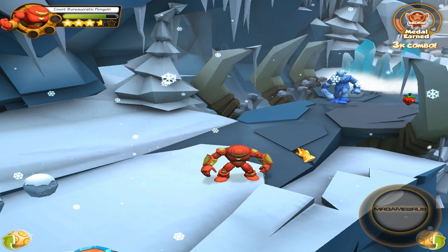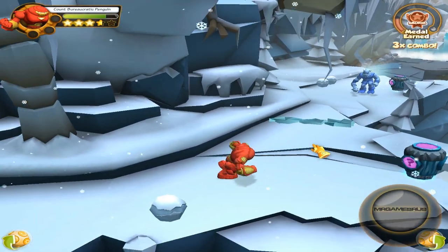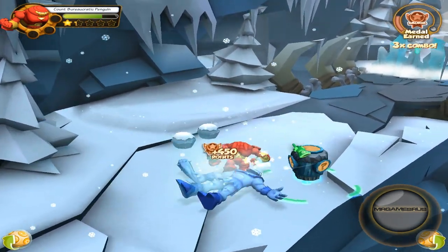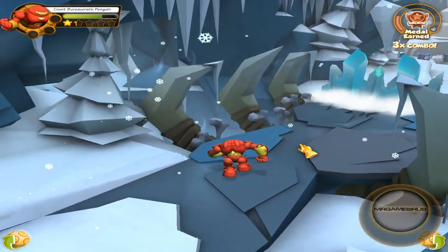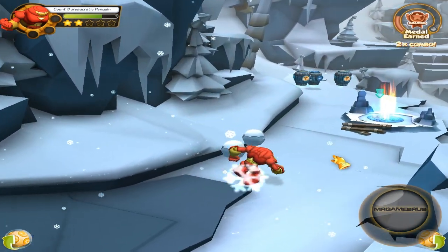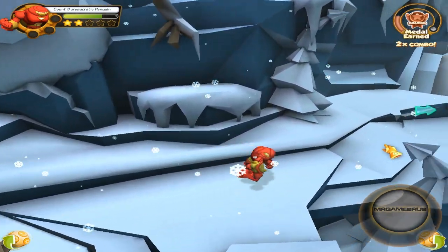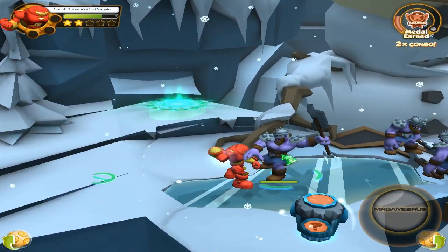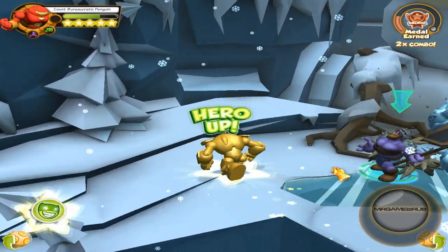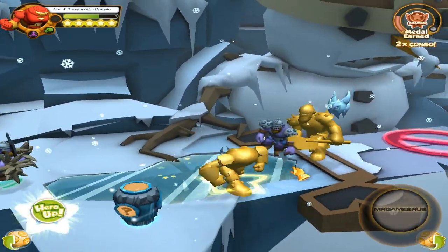Now let's pull off the third power attack: Hulk Busting Out. You have to right-click from a distance to pull this off though. Now it's time for his Hero Up — it's best to pull it off in the middle of a whole bunch of enemies, so we'll try to get a lot of enemies over here. There we go.